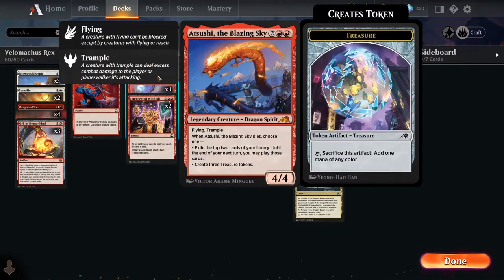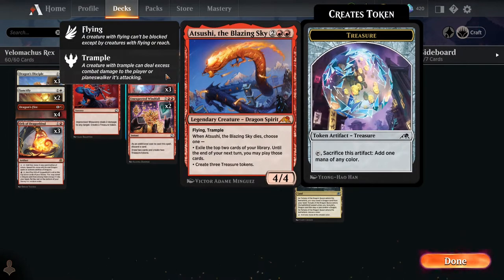Dragon-wise, we've got one Atsushi the Blazing Sky, who is a dragon spirit — so that counts as a dragon. Flying and trample, excellent. When it dies, you get to exile the top two cards of the library and may play those, or create three treasure tokens, which is fantastic. There's only one because it's a mythic and that's all I've got right now.